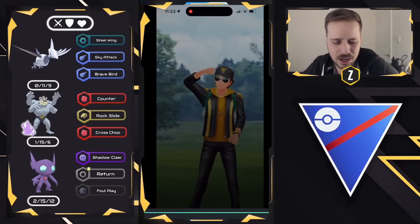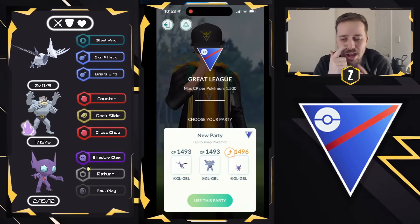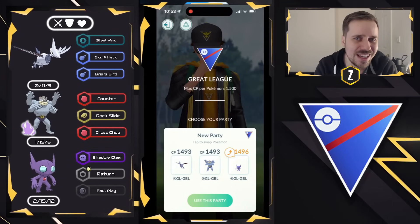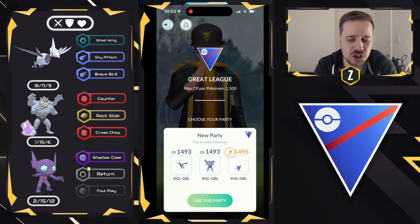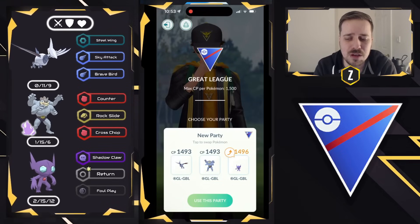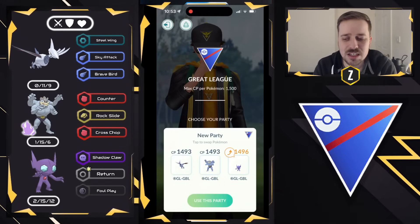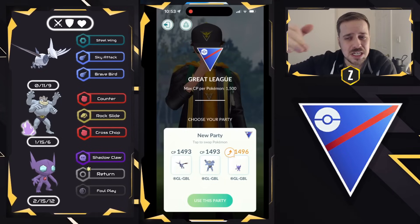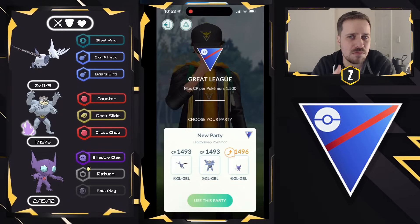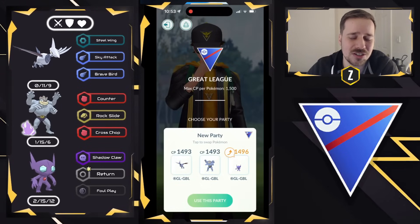Shadow Machamp — I had a lot of fun with it in this meta. We'll have to see how the Open Great League meta evolves over this season. Shadow Machamp getting an update to damage with Cross Chop is something to consider — if you guys still have it on your roster, hopefully you do. If not, maybe look to add it at some point; there might be some play for it in this meta. Is it going to be the top fighter overall? I think Annihilate might be a bit better because of its resistances and moveset, but Shadow Machamp can still do incredibly well. I hope you guys enjoyed today's video, and as always, thank you for watching — I'll see you in the next one.